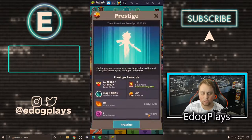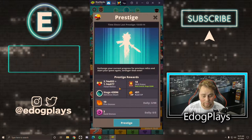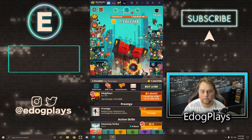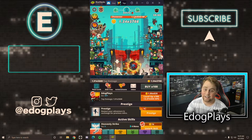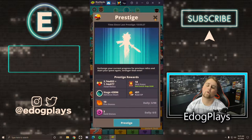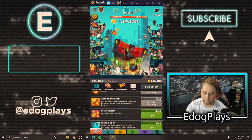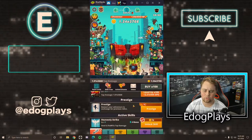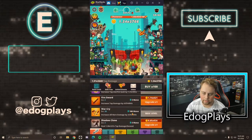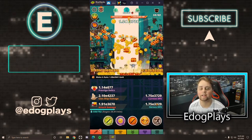I'm going to go ahead and prestige here because I plan on doing multiple runs. We're getting 18 skill points, 451 raid XP, and a stage start of almost 4,400 — so we're taking a big hit. That means we need to go through just over 8,000 stages. We have a ton of Make It Rain, so let's use them and prestige quickly. We should get a decent amount of money to help us go through a little bit quicker.